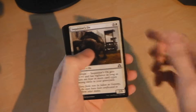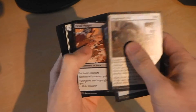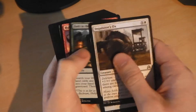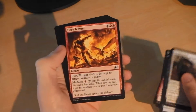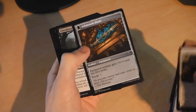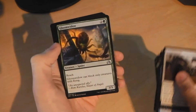So we have Inquisitor's Ox, Pieces of the Puzzle, Dead Weight, Expose Evil, Drownyard Explorers, Fork in the Road, Hulking Devil, Might Beyond Reason, Fiery Temper. Into our uncommons we have Neglected Heirloom which transforms into Ashmouth Blade, Ghoul Steed — which we've been getting a lot of recently — and Haunted Cloak, a different one I've not had personally.